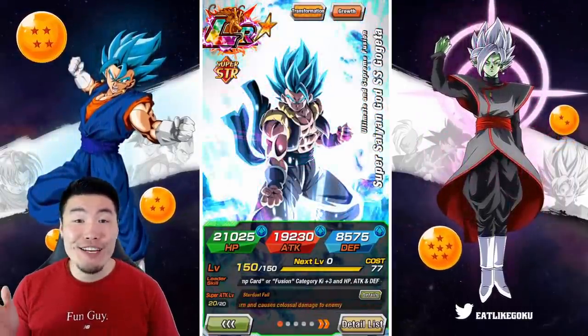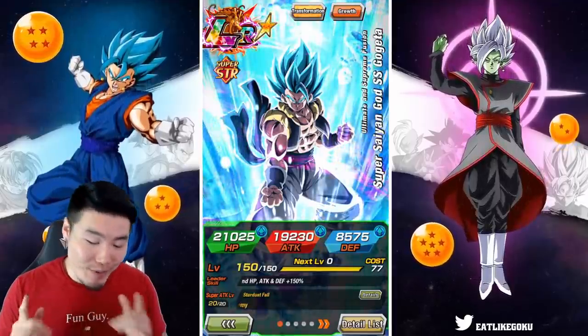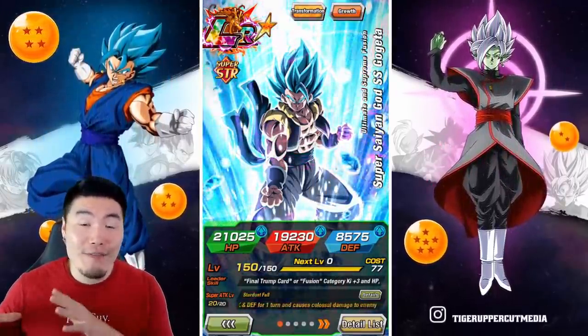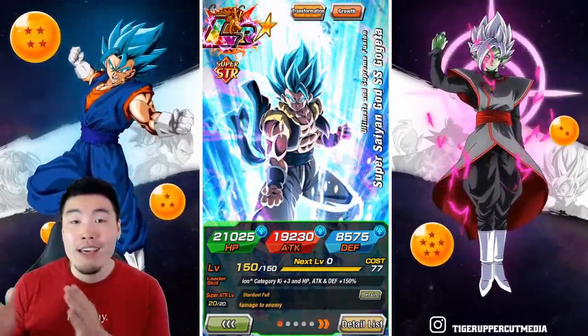All right, what's up guys, welcome back to another Dokkan Battle video. Today we are going to be showcasing the brand new STR LR Blue Gogeta at 55 in the hidden potential system with no dupes, and see how he compares to a rainbow 100 LR Blue Gogeta.